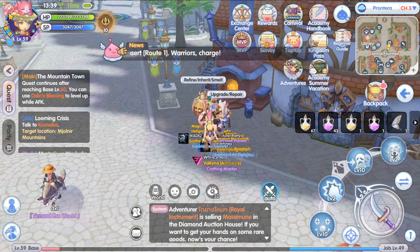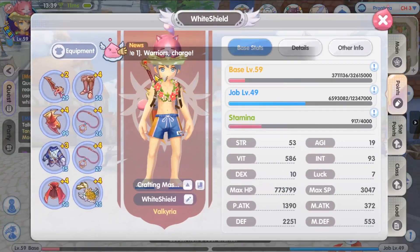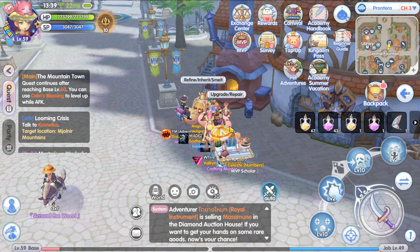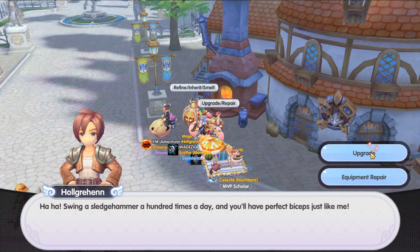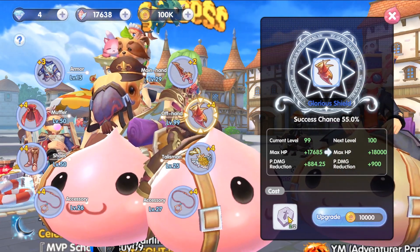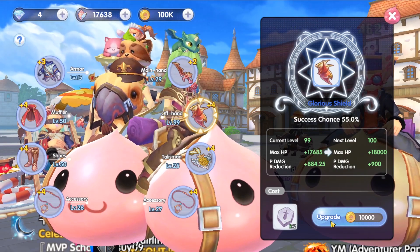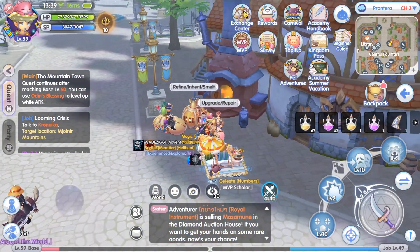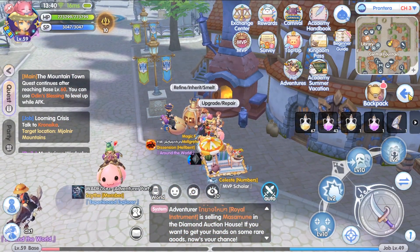So what exactly is upgrade awakening? If you look at your gear — any gear — there is this level here under upgrading. You can increase this level using upgrading, which you can do for every gear by visiting any upgrade NPC, selecting your gear, and consuming the necessary ingredients.